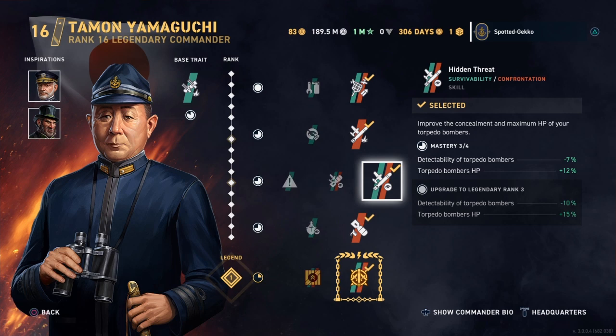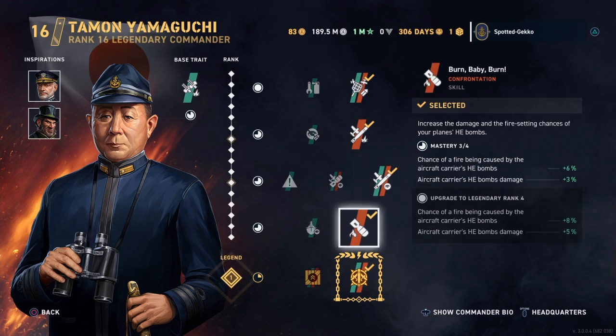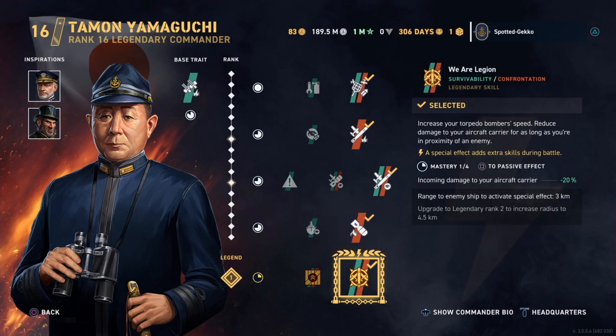Hidden Threat gives better detectability to torpedo bombers and increases torpedo bomber HP by 12%. Burn Baby Burn covers the dive bomber stuff — an additional 6% fire chance and 3% HE bomb damage. The legendary skill is We Are Legion, which reduces incoming damage to aircraft. That's Yamaguchi's full setup, and we'll need to use promotion orders and inspirations to get these carrier commanders to a decent level.